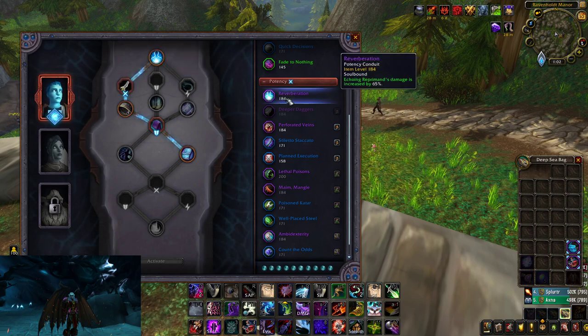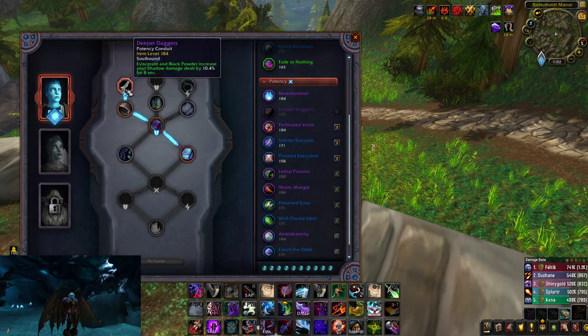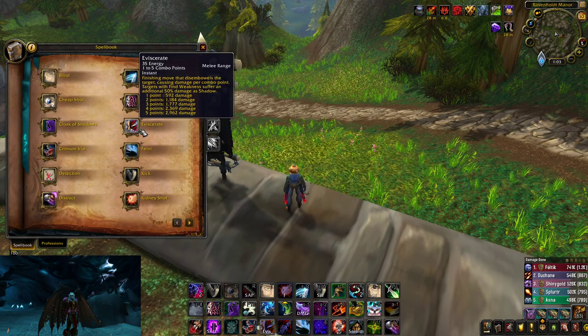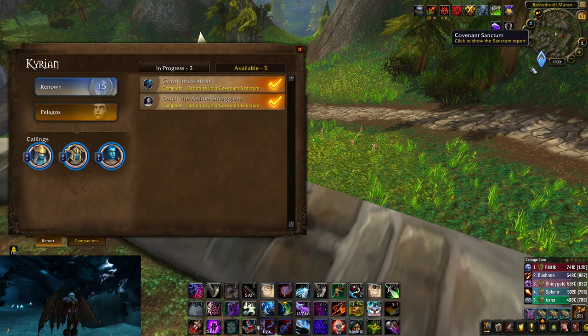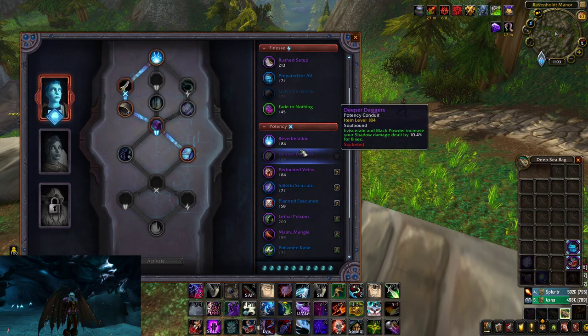I was using Reverberation because it increases my Echoing Reprimand by 65%, but some people have been saying it doesn't even benefit you with all the nerfs Echoing Reprimand has been going through. So I've been using Deeper Daggers to increase my shadow damage from Eviscerate and Shadow Strike. Your Eviscerate does 50% of its damage as shadow, so with that conduit you're doing about 60% more in your Eviscerates — I think it's a viable choice.